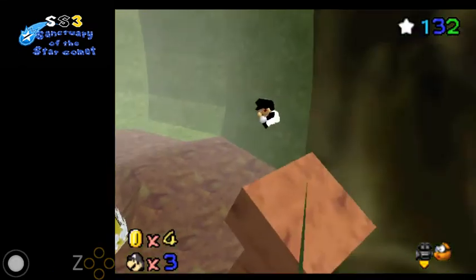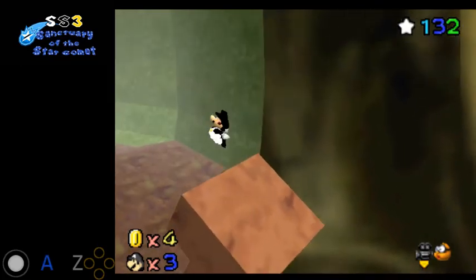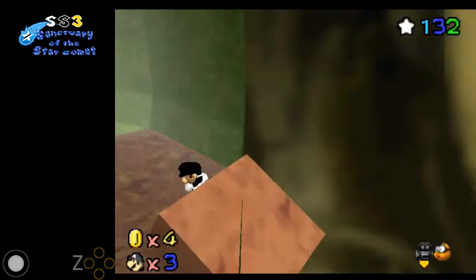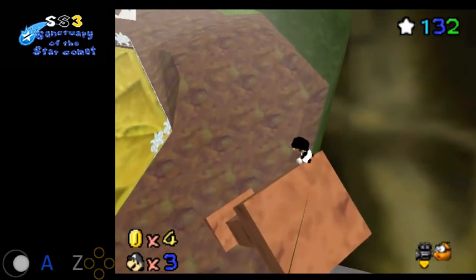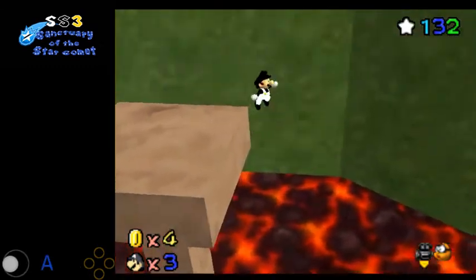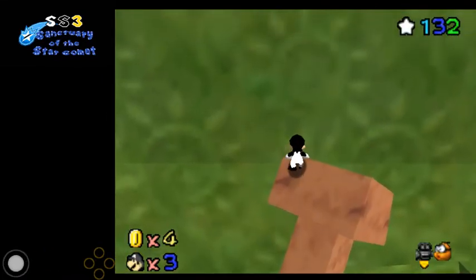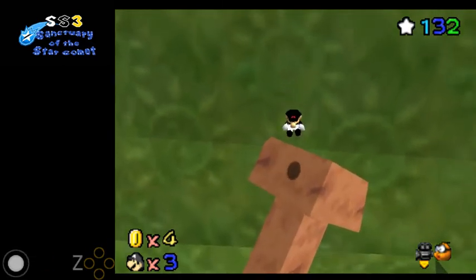What you're going to want to do is tap the camera twice so you have this camera angle. Then you're going to hold right — basically up or upright — and then when you start the BLJ, hold right again. Let me show you how to do that: right, upright, then hold left, and start mashing right here. Angle yourself like that, then start the BLJ.